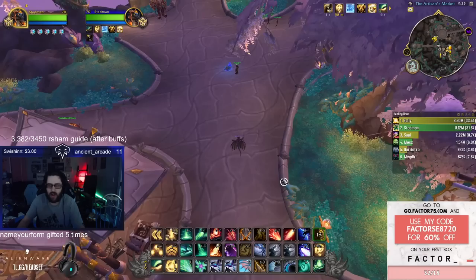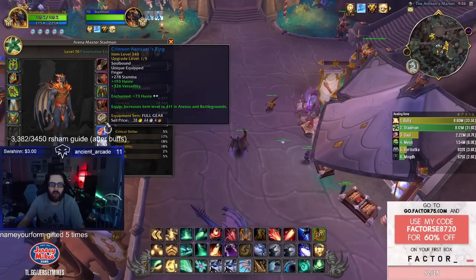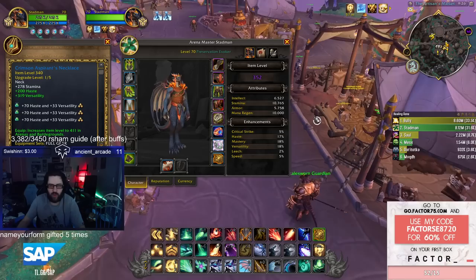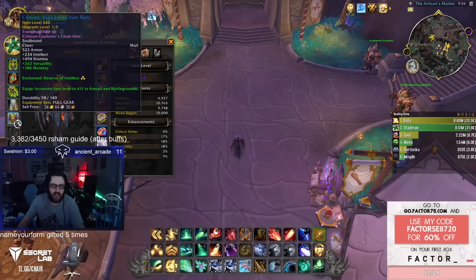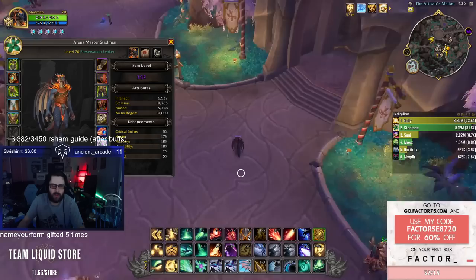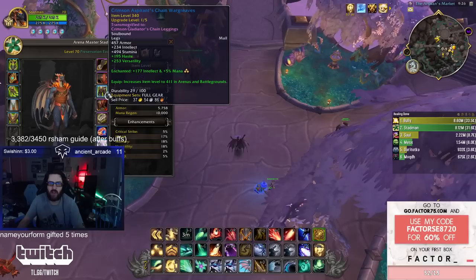For enchants: the best healer weapon enchant procs intellect. Since haste is our best stat, we're enchanting haste and gemming haste. Cloak gets speed, chest gets Reserve of Intellect — it gives mana and intellect, and Emerald Communion gives mana back based on your max mana, so more intellect means more mana from Emerald Communion. Same on pants — increased max mana. Speed on bracers and speed on cloak.